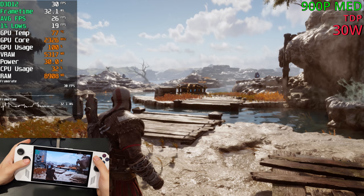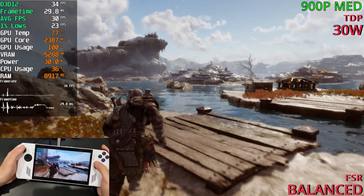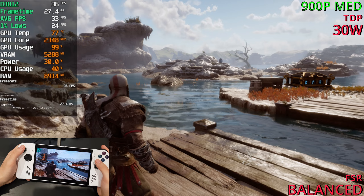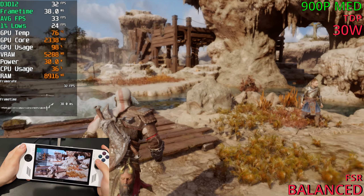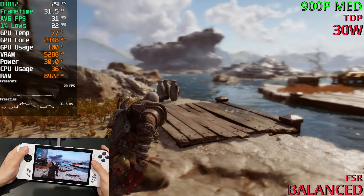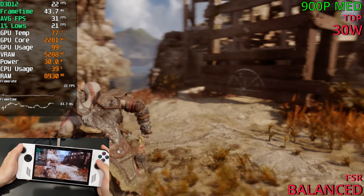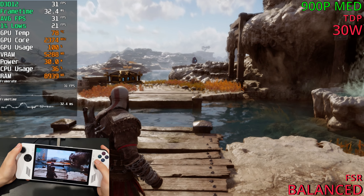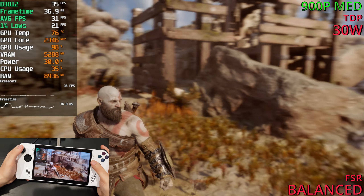Let's enable FSR 3 again and see how it goes. The water is again just looking so bad — it's flickering pretty much. The FPS is falling down into the low 20s and back into the mid 20s. Just having a hard time running — we can't get a stable 30 FPS.